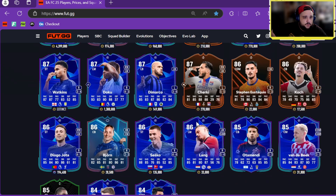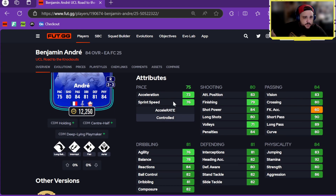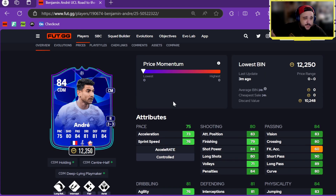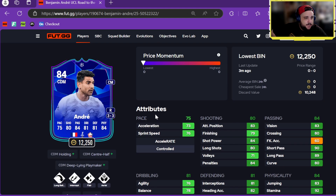Road to the Knockouts — here we go with Angeli. Only 12k, CM/CDM, three-star, three-star, with Long Ball, Intercept, Flare, Aerial playstyles, and CDM Holding, CDM Center Half, and Deep Line Playmaker plus roles.